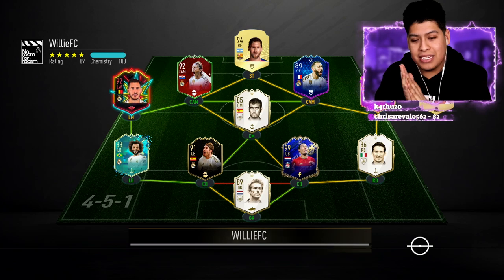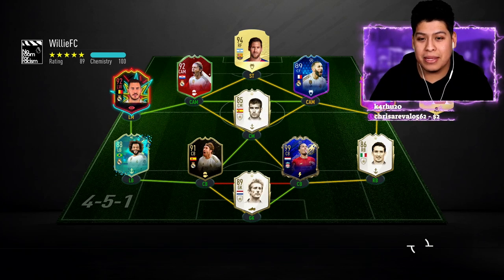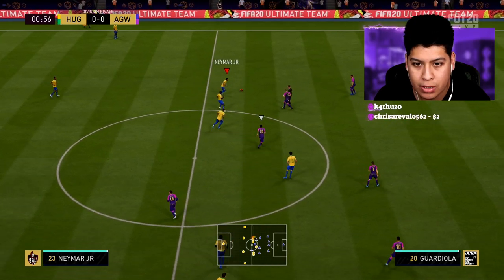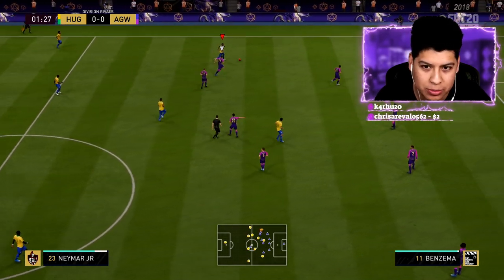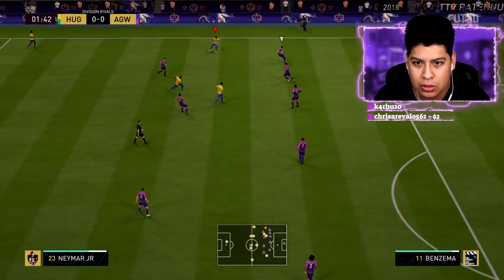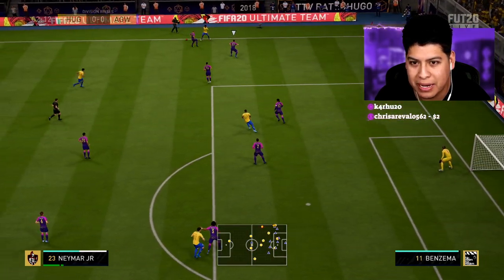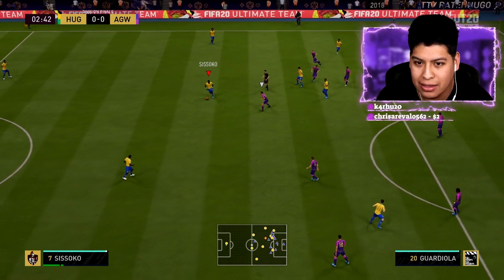He's got a Team of the Year van Dijk — what a team, honestly it's a very nice team. Let's go ahead and get into the first game. First touch with my boy Neymar — that dribbling is going to be beautiful. The only other player I've used with better dribbling than this card is Ronaldinho Moments. That is it — other than that, this card has it all.